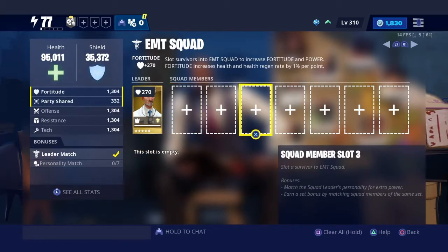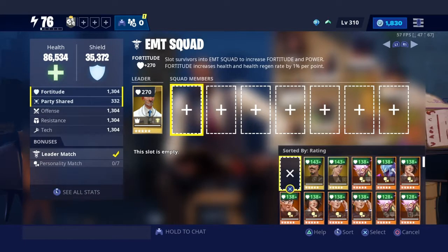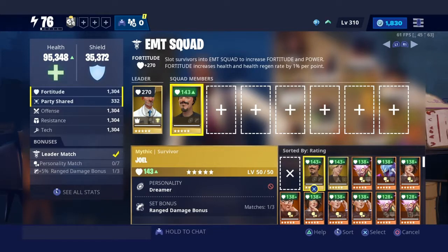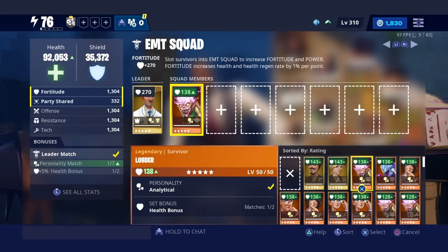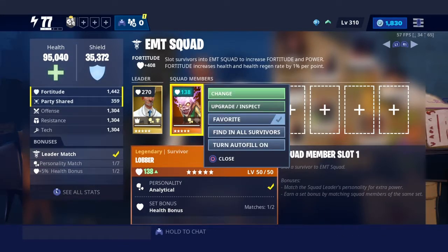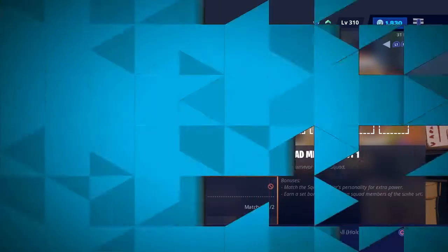Each squad is going to have a different leader with a different personality. Preferably, you want them to all have different personalities. You might have a Doctor and a Martial Artist with the same personality — that's okay as long as you have enough Survivors to fill their squads. But the goal is to have each leader with a different personality so you have enough Survivors to go around for each squad.